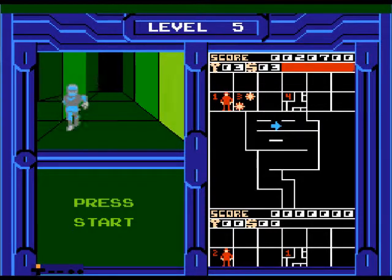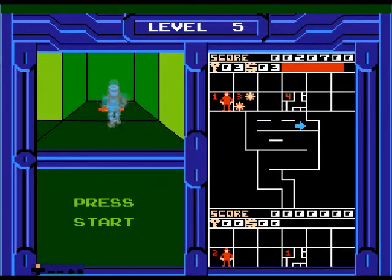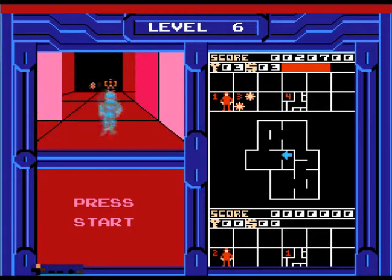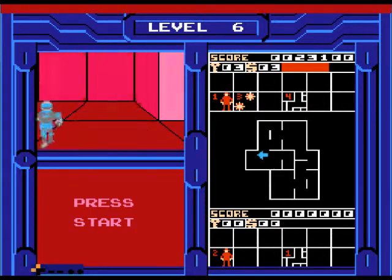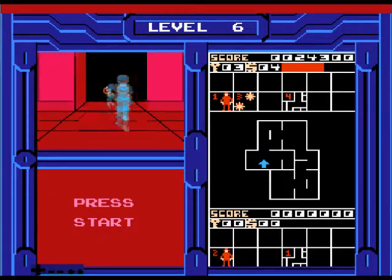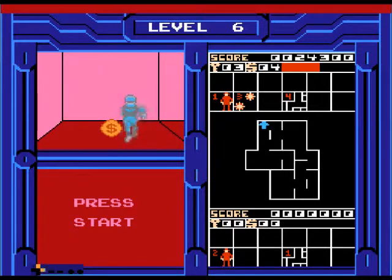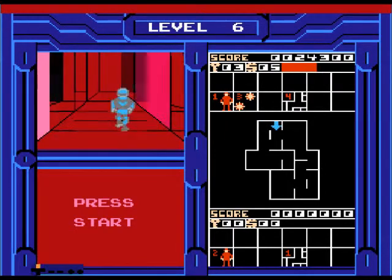Blue guy — he's a little tougher. I think that color signifies how much health they have. Kamikaze UFO! I think he got me. It's a store — oh no, and the level — another kamikaze UFO. So are these mazes randomly generated? I know from the original stand-up coin-op you get the same level every time.